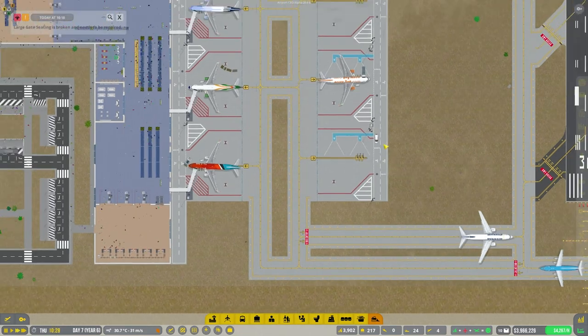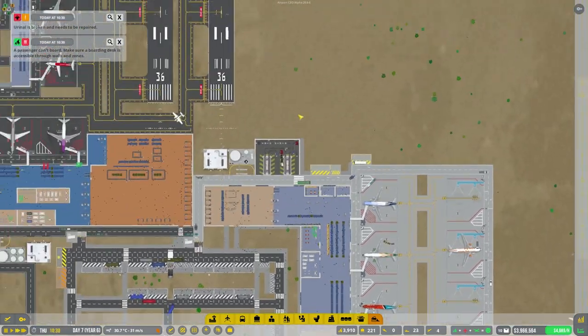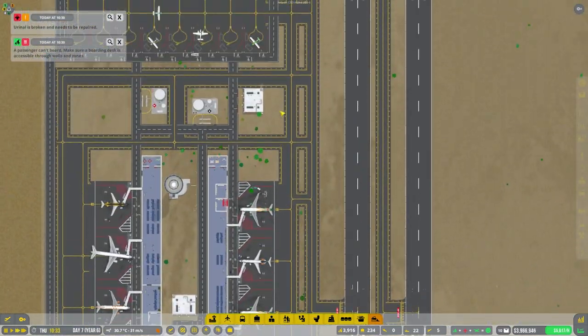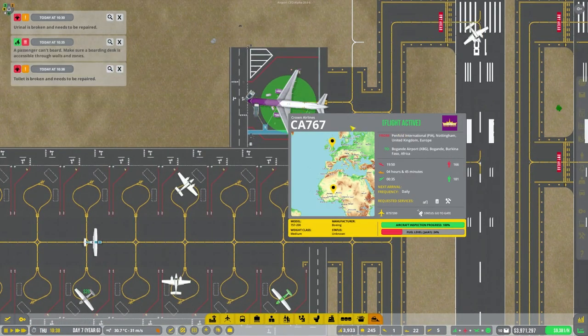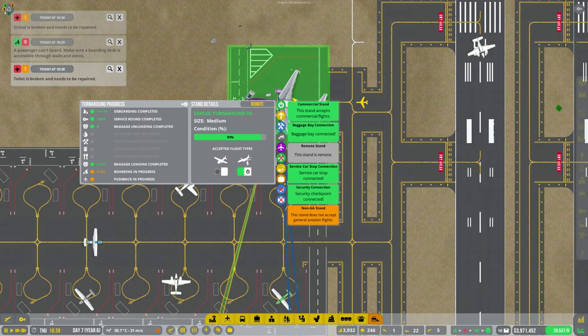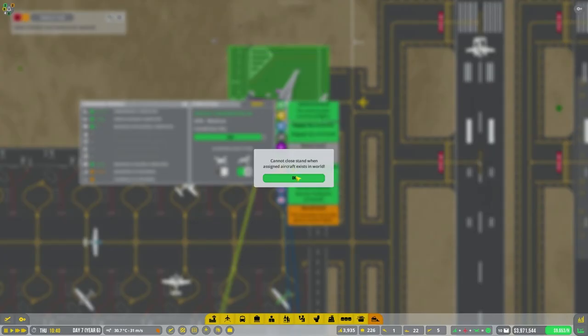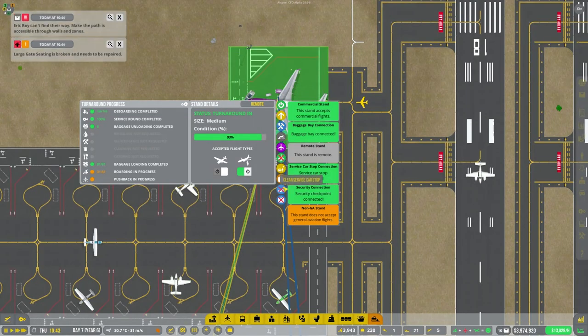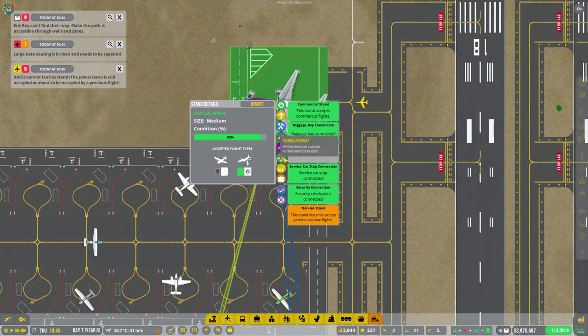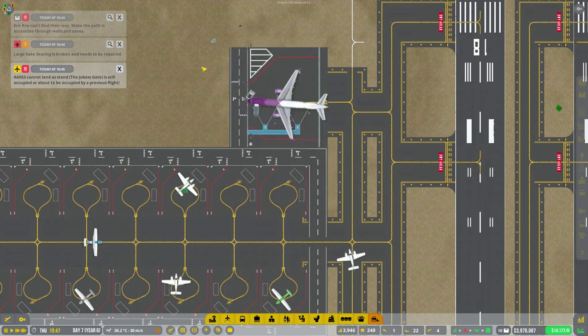We'll get some more flights in with that one. What I'm going to do now is, if this plane has disappeared off this one at the top here — which it hasn't — I'm just going to get rid of this because it's not really needed. But it's not going to let me do that while there are flights there, so even dismissing the aircraft it's not going to pull through it.